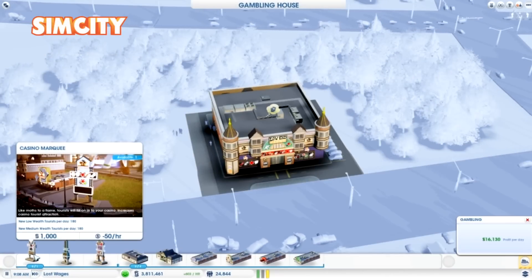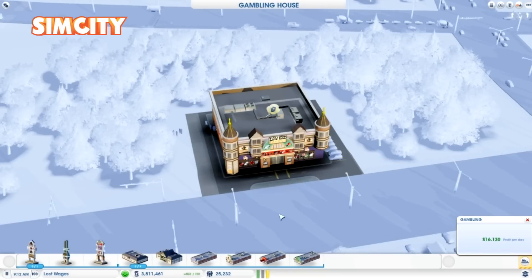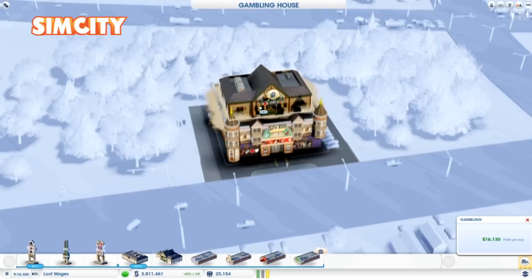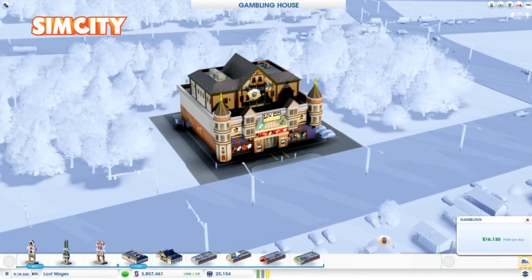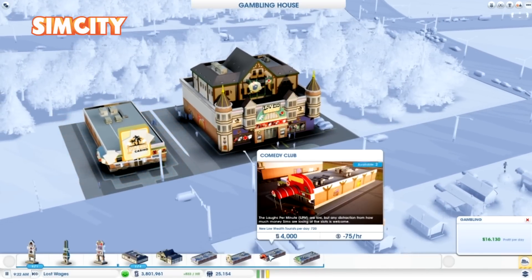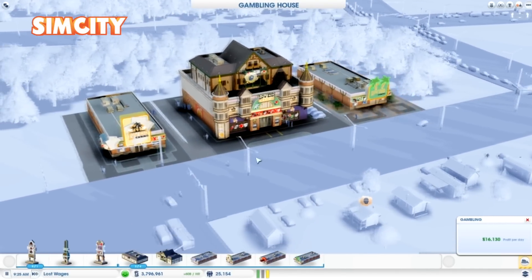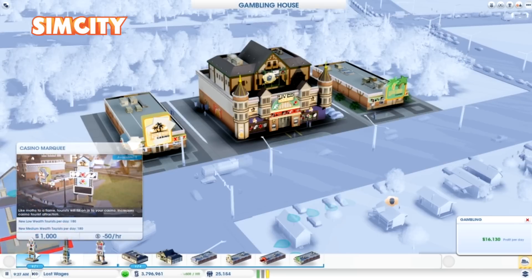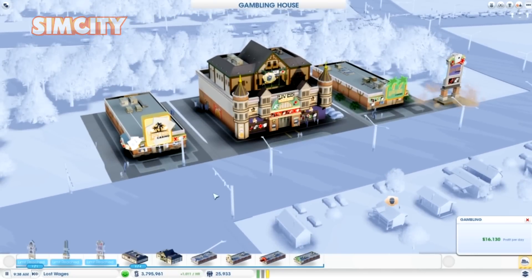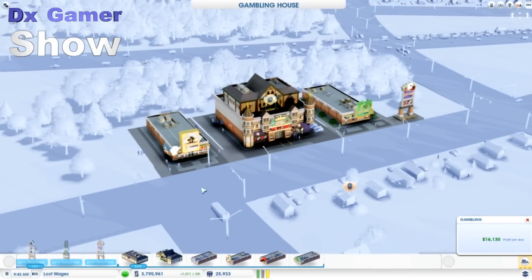The signs are pretty much the same — I like the option just for aesthetics, like what sign you like better. They cost the exact same thing and they say they bring in the same amount of people. Our first upgrade is the blackjack tables, which is for the medium wealth, and then the lounge, which is also for the medium wealth. It would add an interesting dynamic if one sign catered to medium wealth and one catered to low wealth — that seems like it would probably be the logical thing.